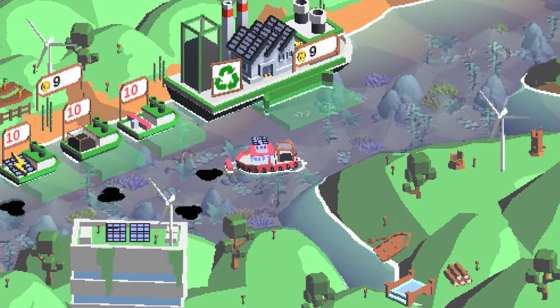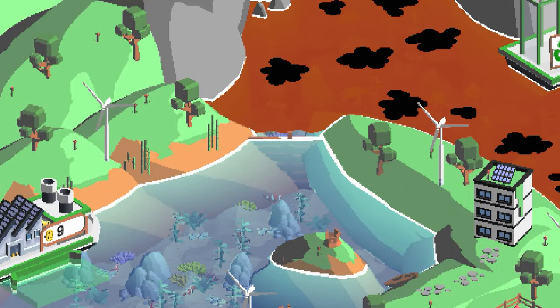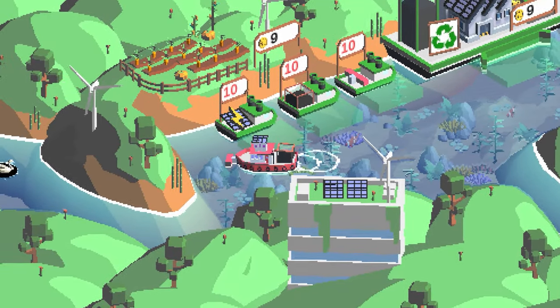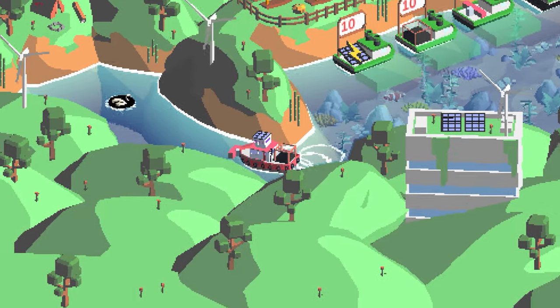I'm seeing a lot of green energy — there's solar on the boat and by the sound of it, it's electrically powered, which makes sense given the theme of the game. Reaching a certain point opens up the next area. I'm also seeing wind turbines and solar panels throughout.